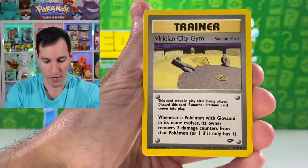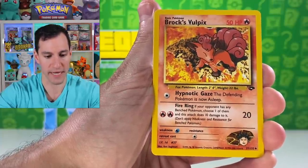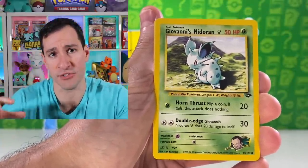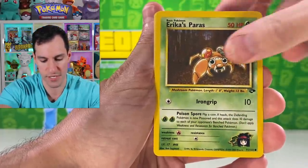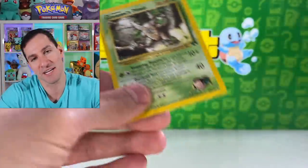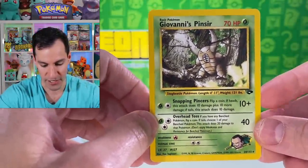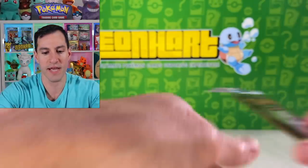These aren't First Edition Gym Challenge packs — I haven't opened a box of those yet, but probably will in the future. Cards pulled: Koga's Weezing, Brock's Vulpix, Brock's Diglett, Koga's Zubat, Erika's Pettis, Voltorb, Geodude, energy, and a Giovanni's Pinsir. Not a holo, but it is very nostalgic pulling a Giovanni's Pinsir.